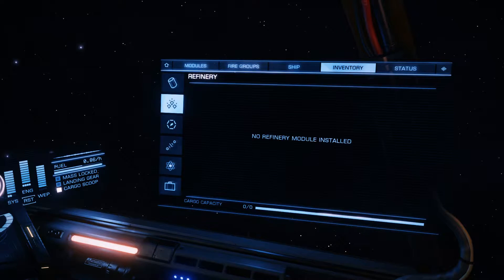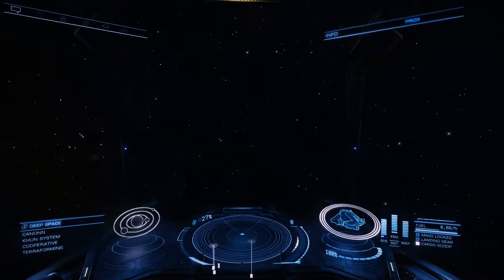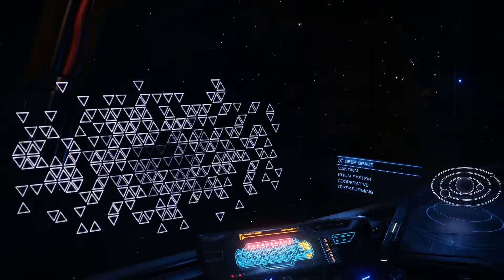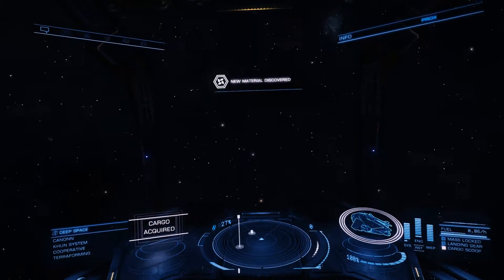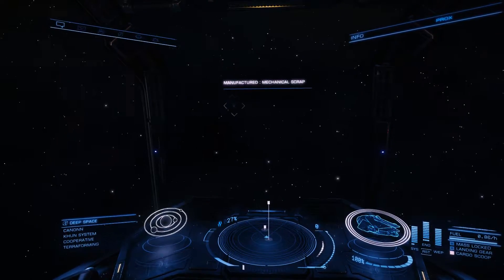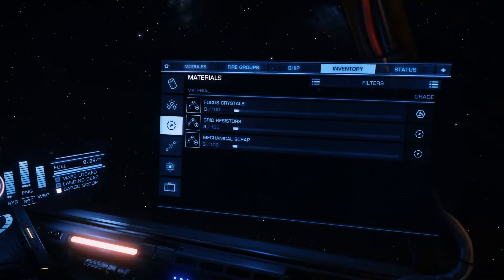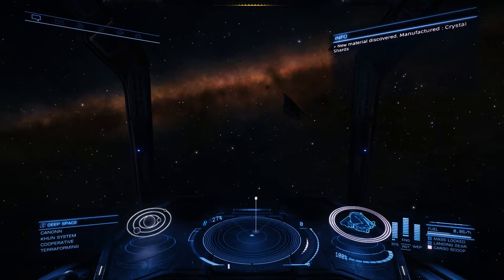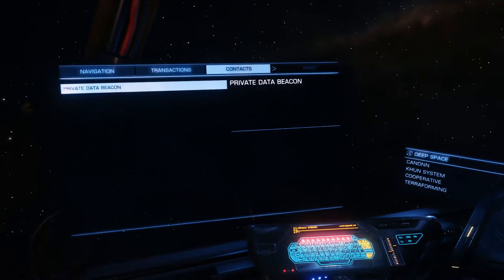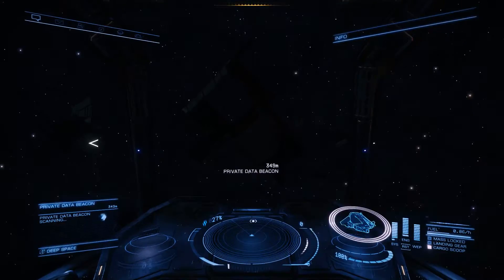So do we even need cargo? Do we get a cargo scoop without a cargo hold to pick up these materials? I wonder if I can just randomly pick everything up — let's test this out. All these materials might come in handy. There we go — manufactured mechanical scrap. So if we pick up these unimportant materials we can make them into scrap. I can just pick everything up here — I'm so glad I discovered that. Private data beacon — we also want to scan the beacon for more data acquisition. That's such a relief. Now I hate myself for leaving all these materials behind.